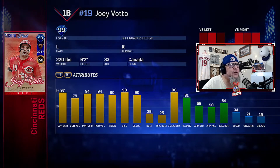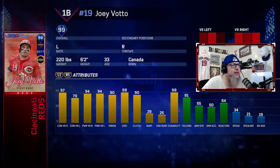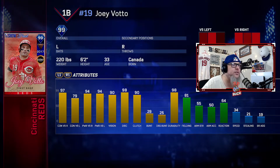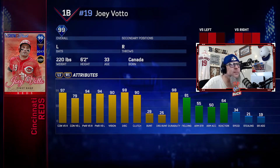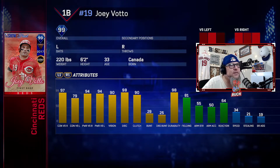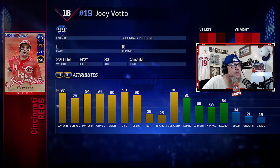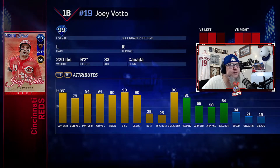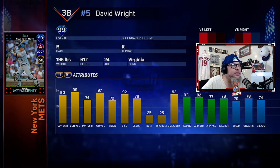Number seven is another first baseman I liked a little more than Pujols — the 99 Finest Joey Votto. He didn't have as much contact as Pujols against lefties, but all his stats were comparable otherwise. His vision was great, but it's just something about his swing — it was so good, just like this year's player of the month card they put out. I've always liked using Joey Votto cards in MLB The Show and this is my favorite one. Votto had a nice quick, smooth swing, and you really needed that with the pitch movement and speeds in 17. Swing mattered the most — Joey Votto is number seven.